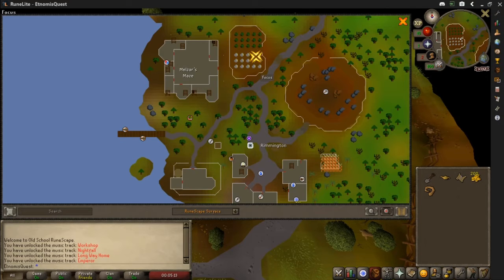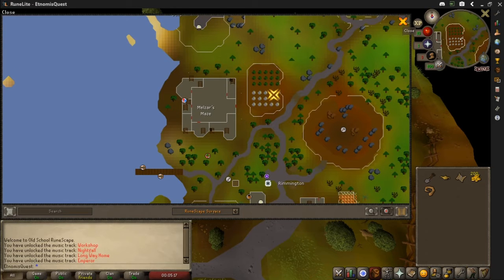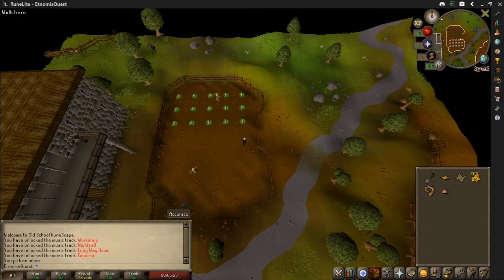Hi guys, I'm back with the second item. There's Rimmington — I'm here, getting the onion. That's the rat's tail and the onion done. I'll see you with the next item shortly.